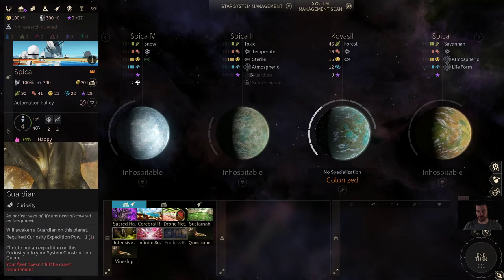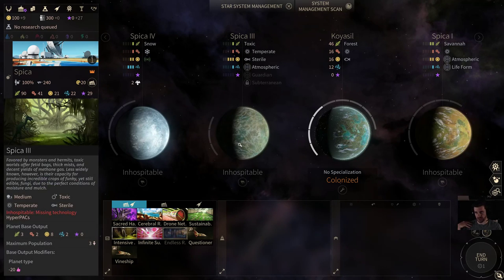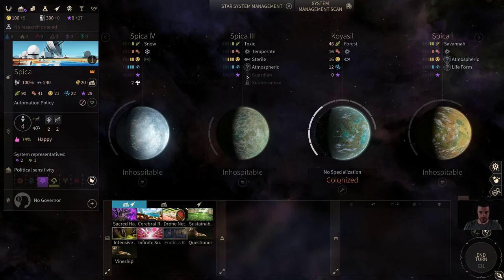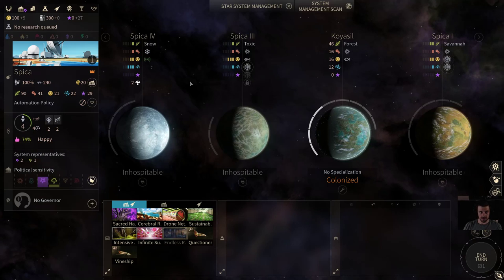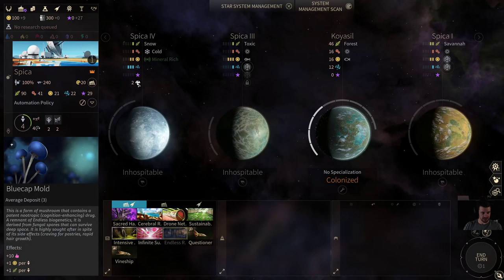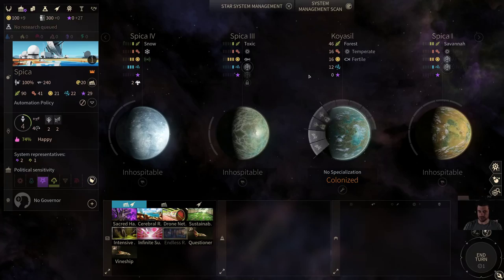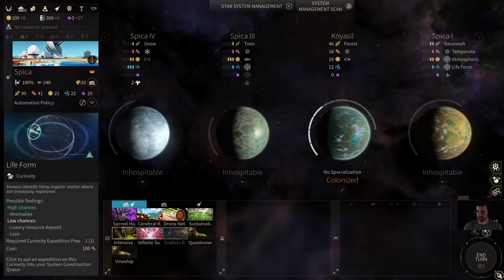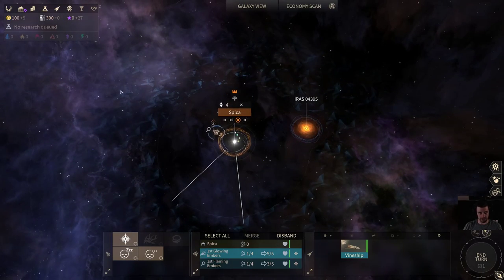Exploring this Guardian doesn't do us any good, because it doesn't move planets — we need to be able to colonize toxic planets first in order to benefit from it, although we can explore it earlier and it just won't give us benefits. As my second exploration target, there's blue cap mold and mineral rich on this snow planet. I'm going to check out the Savannah ones — although, let's be real, I'm going to try to get all of them.